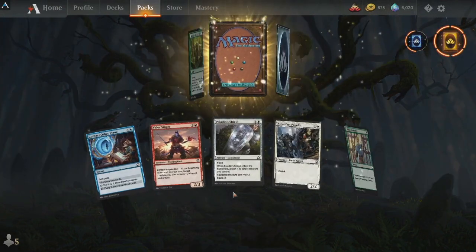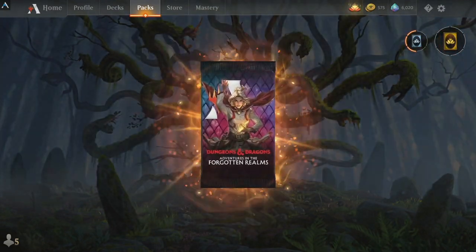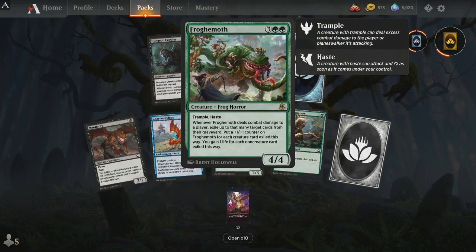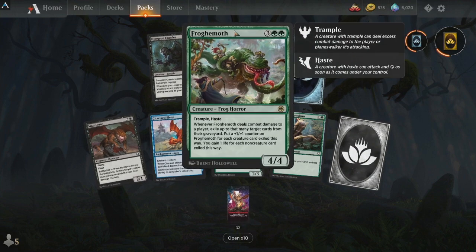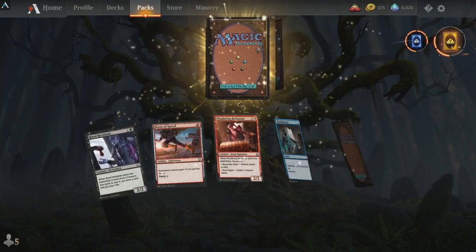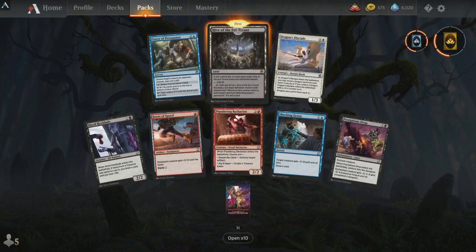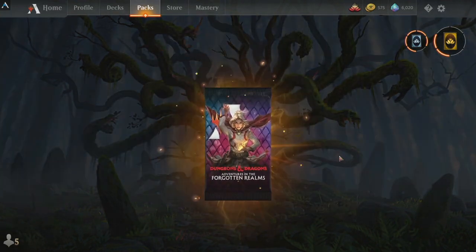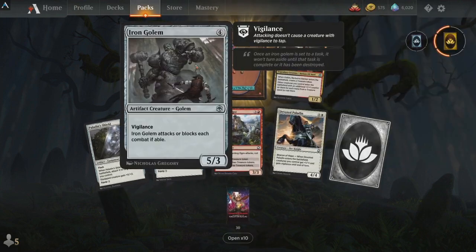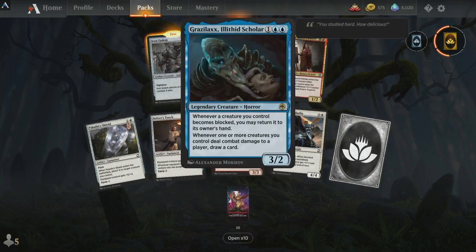Circle of Dreams Druid — not sure about her, mono-green maybe but mono-green devotion. Frog Hemeth — that's a good one, I've played against those. Dungeon Crawler. Hey Gray Raven, thank you for the seven. Hive of the Eye Tyrant — here we go. Reclusive Planer, Iron Golem — very nice. Is Graz'zt a Lithic Scholar?